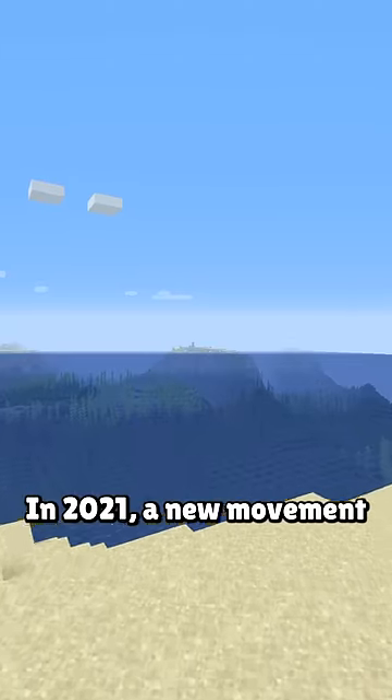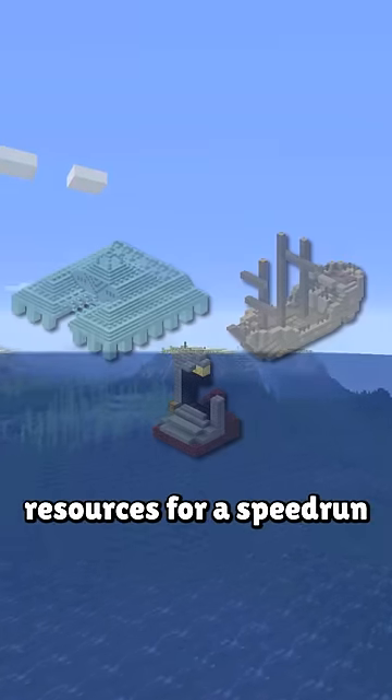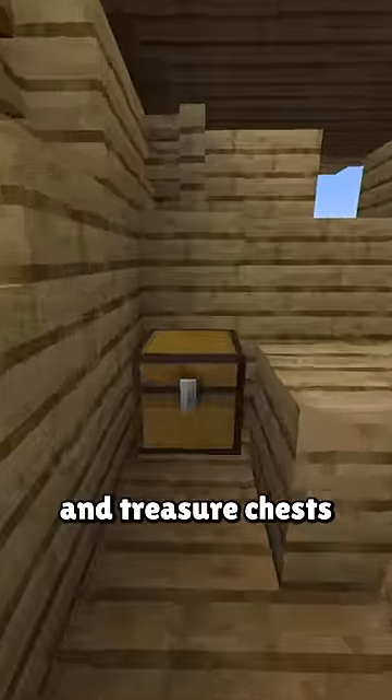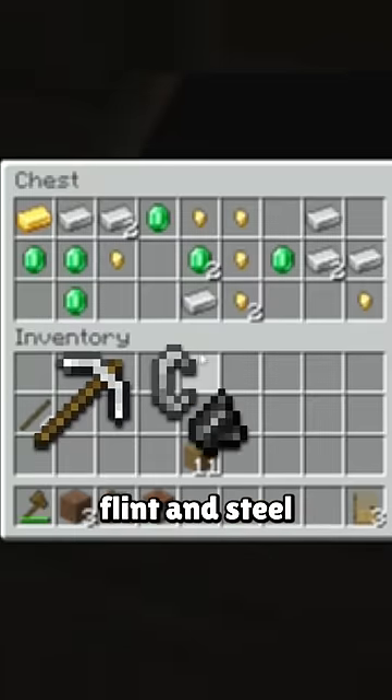In 2021, a new movement developed around ocean biomes, which have everything the player needs to quickly get all the starter resources for a speedrun. The most common ocean structure is the shipwreck, with the two most important chests being the supply and treasure chests. The treasure chest has an average of 8 iron — enough for a pickaxe, flint and steel, and a bucket.